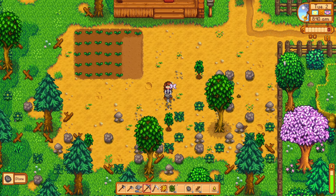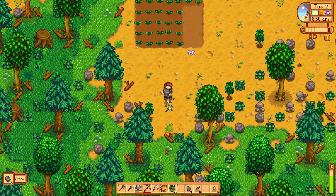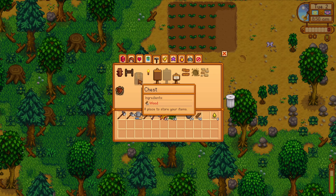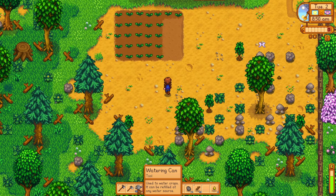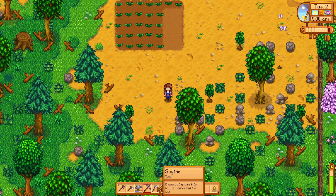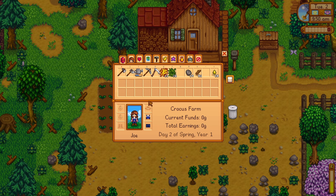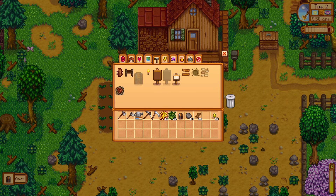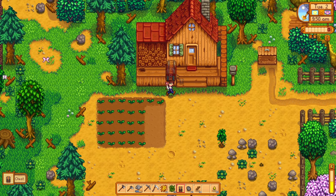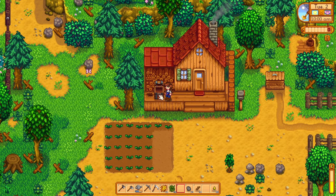I'm gonna get rid of a few more rocks and stuff here before I head down to the pier. If we get 50 wood, I can get a chest. I think I should prioritize getting a chest because I cannot live like this — I have too much stuff. Just gotta keep chopping. Let's craft, let's make a chest, put it down. Easy access. Let's go find Willy, let's go get a fishing rod.